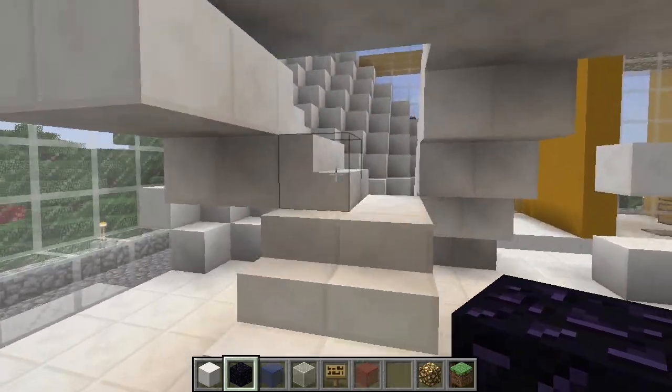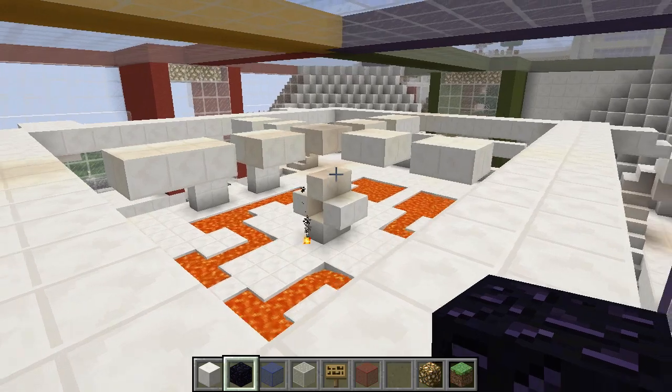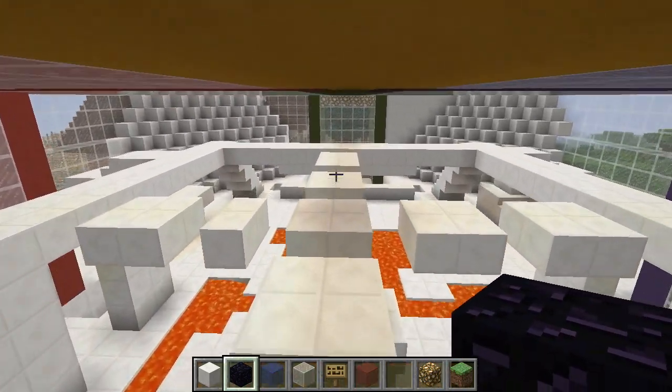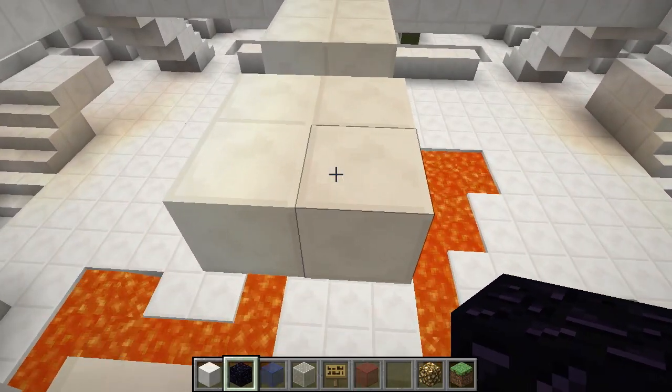Now on to the second floor. The upstairs offers an elevated vantage point with a wide field of view, great for expert marksmen. An item can also be placed in the center, where players will need to jump across the gaps to get there.